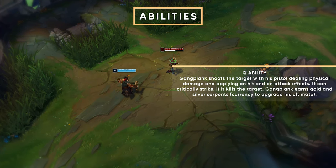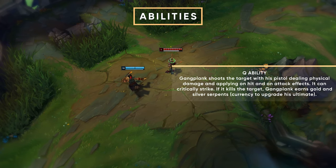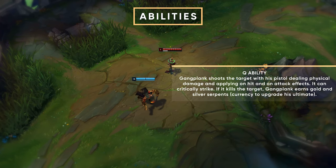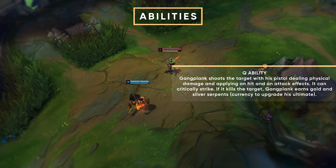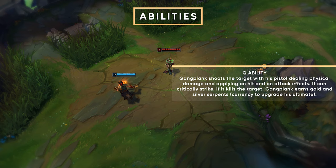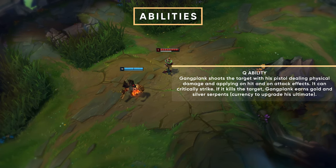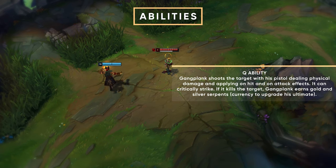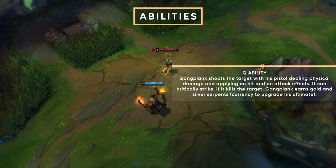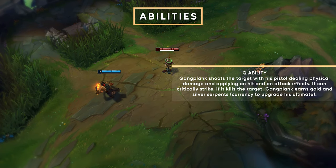We've got Gangplank's Q ability, Parley. It gives you more gold when you kill minions, which is pretty awesome. You can use that in combination with your E ability, the barrel, and then get more gold from minions. But the main point is to use that Q in combination with Grasp — shoot at your opponents in lane whenever you have the Grasp proc up, stack your Grasp proc, do more damage, and steal some health for yourself, which means your laning phase becomes absolutely disgustingly strong.